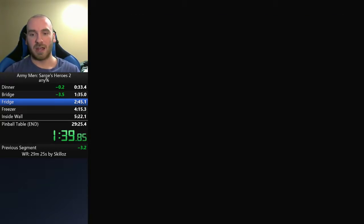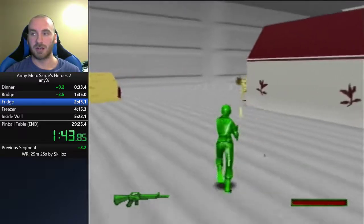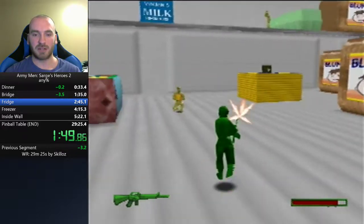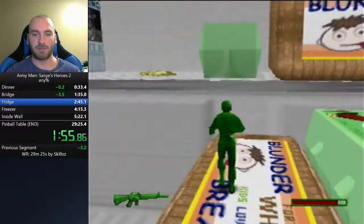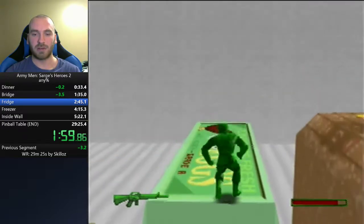Barely bad controls, and we have the 180 mechanic for an instantaneous turn. A couple other mechanics you'll see — this is an unintentional mechanic called a late jump. Basically, a late jump allows you to jump off a platform even though you're no longer on it — the game gives you a few extra frames.